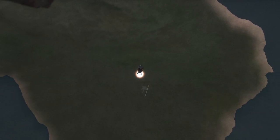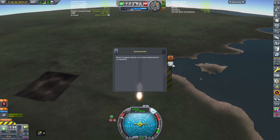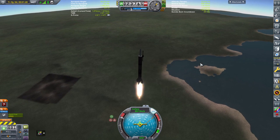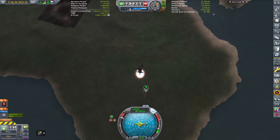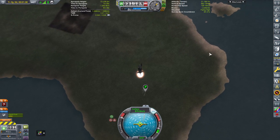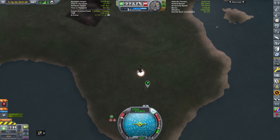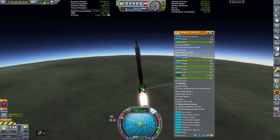You can see the space center sinking way below us, and you'll notice that this is a different landscape than you would have on the original Kerbin. For one, you might notice that the horizon is a lot shallower — there's less of a curve — because this Kerbin is a lot bigger and very much overall different. You can also see that the city lights are glitched; I'm just going to call that a graphics glitch or something.